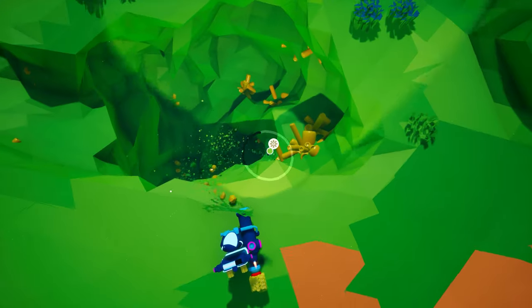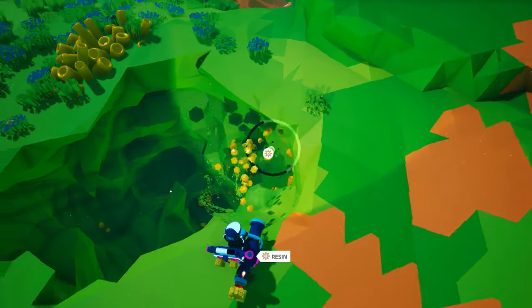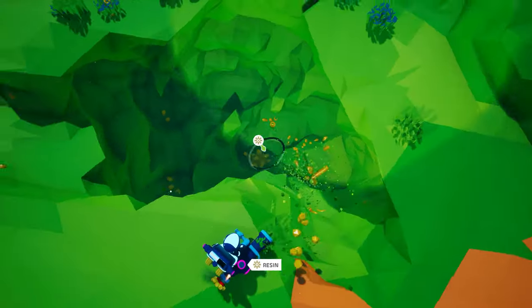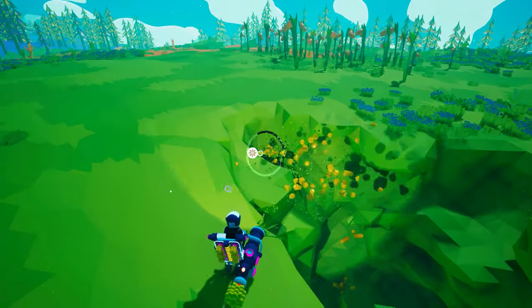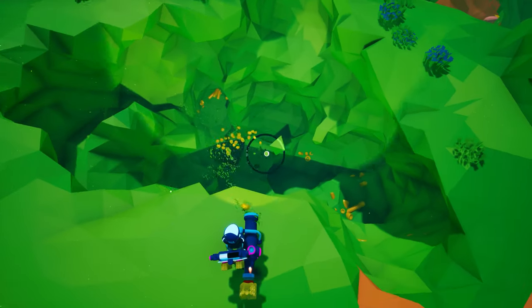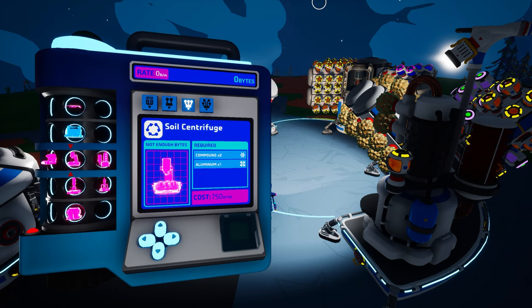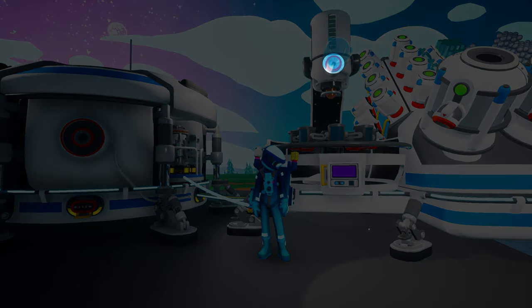Up until now, we have discussed natural resource collection in terms of either using your terrain tool or a vehicle equipped with a drill. In Astroneer Academy 202, we will be taking a look at scrap and how it enables you to trade for certain natural resources. But there is another way that you can obtain the non-metallic natural resources with just a little bit of soil and a lot of centrifugal force. The soil centrifuge requires 750 bytes to unlock and is crafted on the medium printer from two compound and one aluminum. And as its name implies, the soil centrifuge requires soil in order to operate.